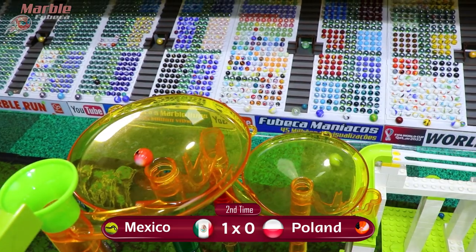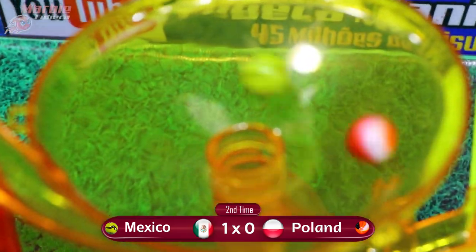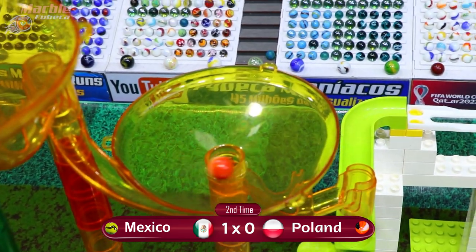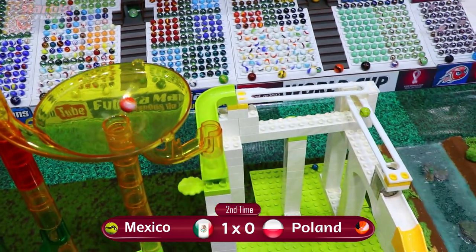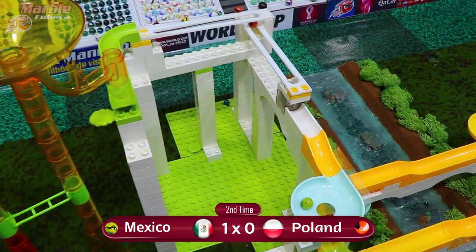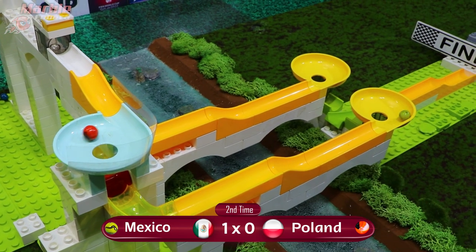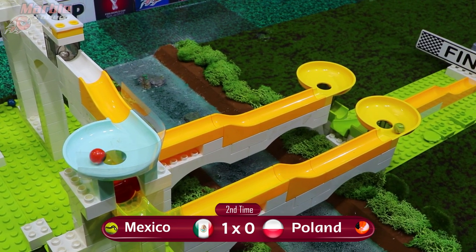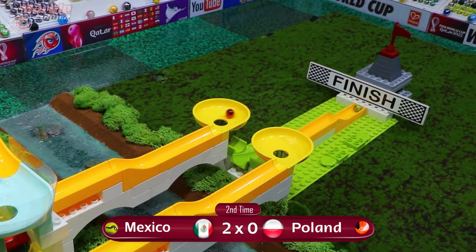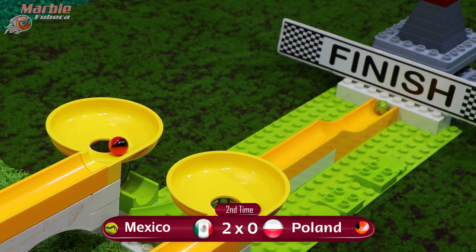Mexico enters the second yellow funnel. Poland is still spinning around in the first one, and they finally exit, trying to catch up to Mexico in the second yellow funnel. Mexico is already almost exiting, and they do — now entering the blue funnel. Poland makes contact on Mexico, who slows down a little but uses that momentum to exit the funnel. Poland is running out of time, and Mexico will get two points. Poland will not get any points and will advance no further in the World Cup.